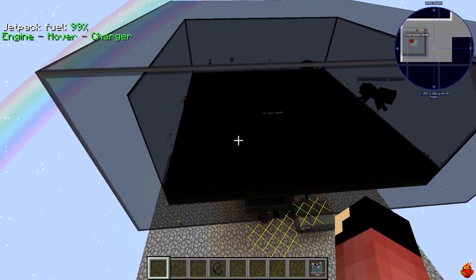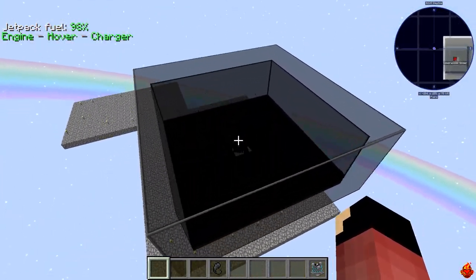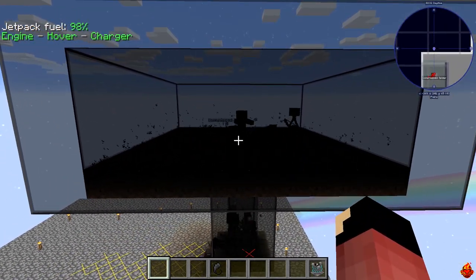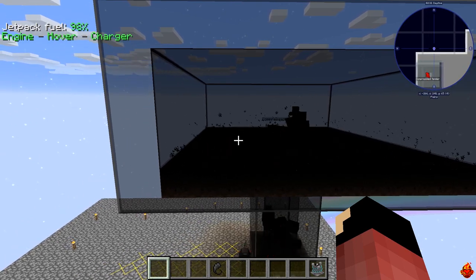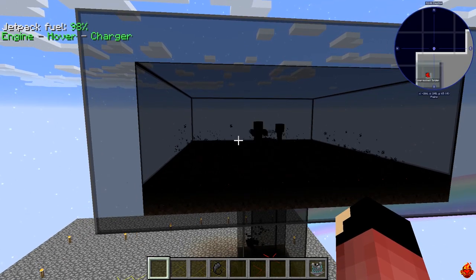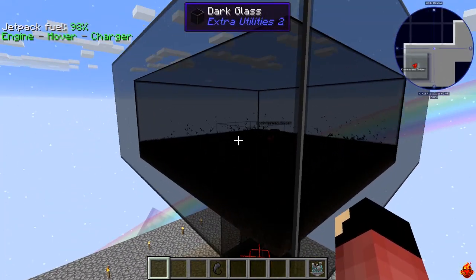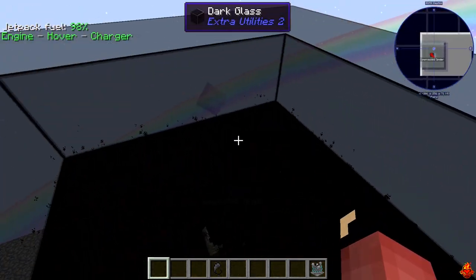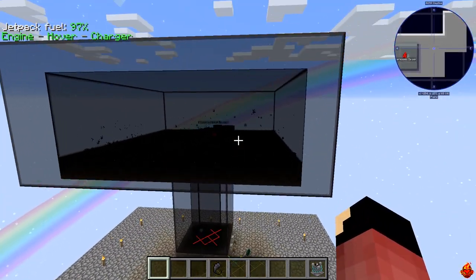So why dark glass? What makes it special? The big thing is the fact that even though the sun is out, mobs are still spawning - you can see them quickly spawning in there. The dark glass basically doesn't let light penetrate, but you can see through it. So it's really good for making a mob grinder that runs 24/7 - you don't have to worry about light leaks because it's designed not to let light through.